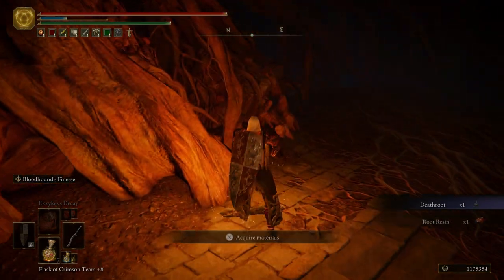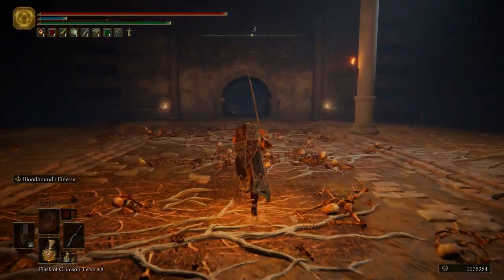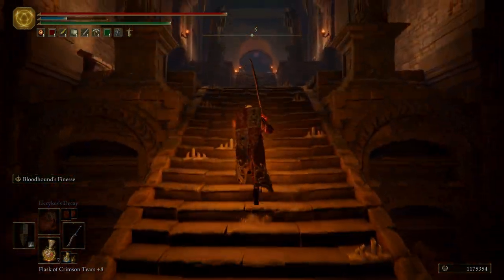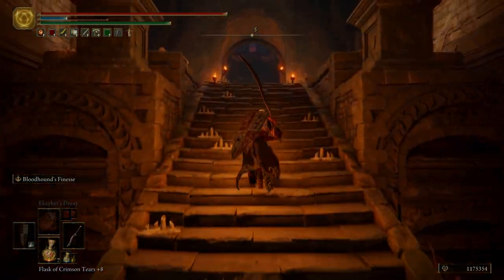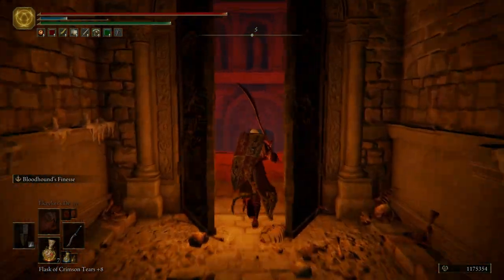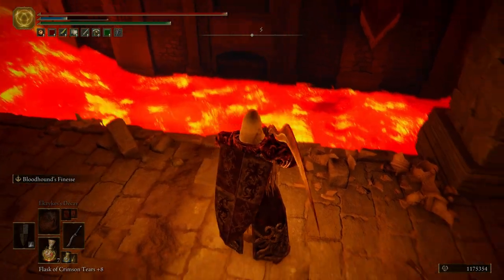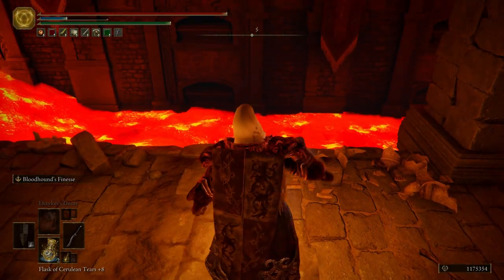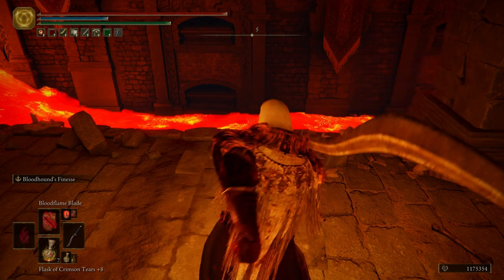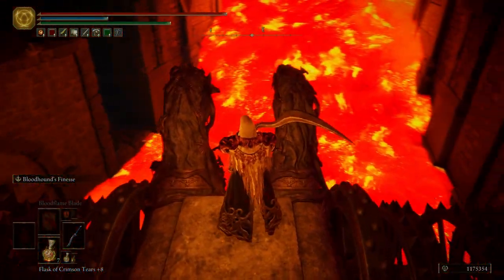We're going to grab some Death Root and then some Root Resin, and we're going to backtrack. We do not want to get out of this catacomb just yet. We just want to run back up here where the Chariot was pathing back and forth — it will come back, and we're going to jump on this Chariot. It's actually going to be pretty cool.